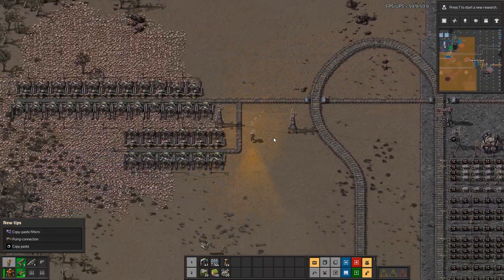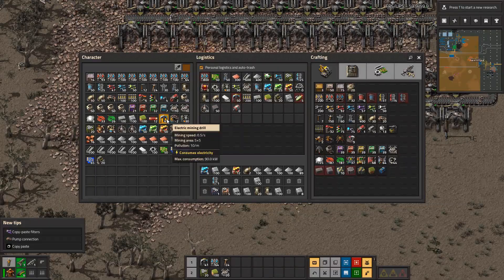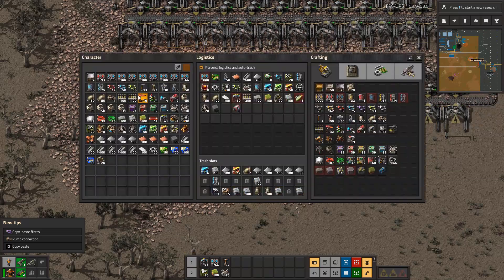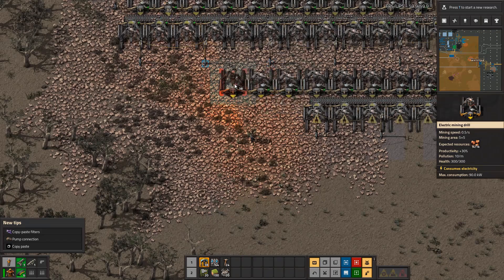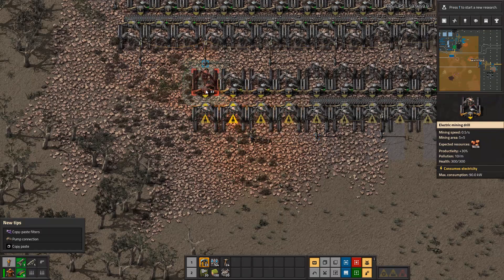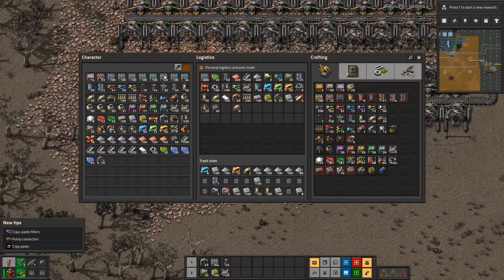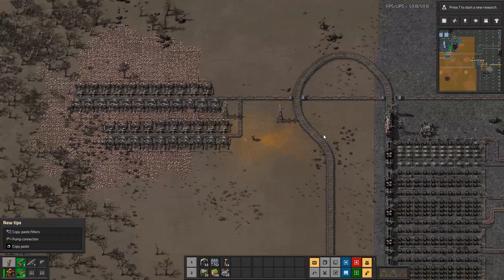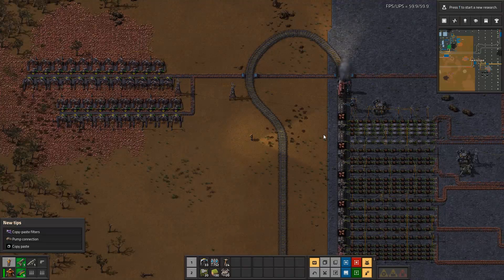That belt could use some more product — let's throw in a few more inserters. Let's do four on each side. I'm trying to remember how to use all the shortcuts and tools in the game. Let's just see how this is going to do and then we'll go up there.